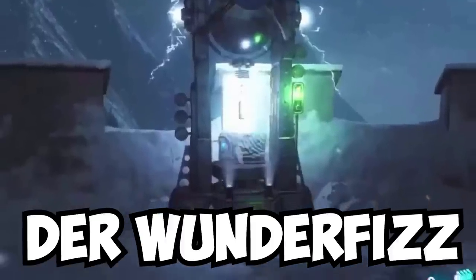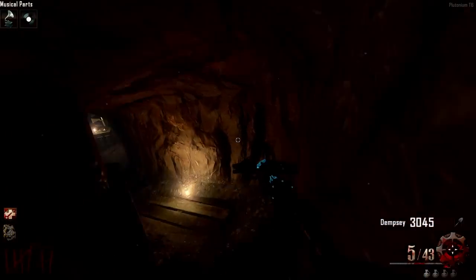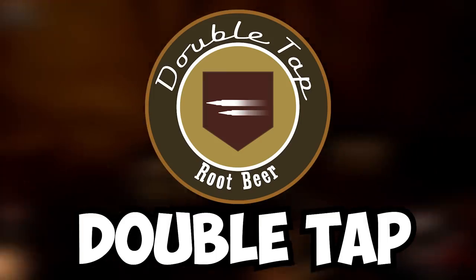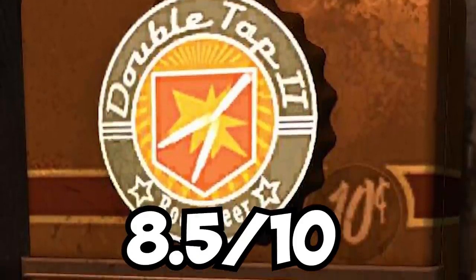Derwonder Fizz — for when you're too indecisive to make the decision for yourself on what perks to buy, or on maps that don't have Widow's Wine. 4 out of 10. Double Tap Root Beer: faster fire rate and double bullet damage. A classic perk that's hard to beat. 8.5 out of 10.